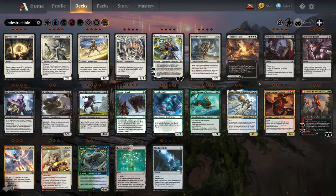Next we have Lifelink, and Lifelink is very straightforward. A creature with Lifelink — any damage it deals, you gain that much life. So if a 2/2 Lifelinker hits your opponent, you gain two life. If a 2/2 Lifelinker hits an opponent's creature, you gain two life, et cetera.